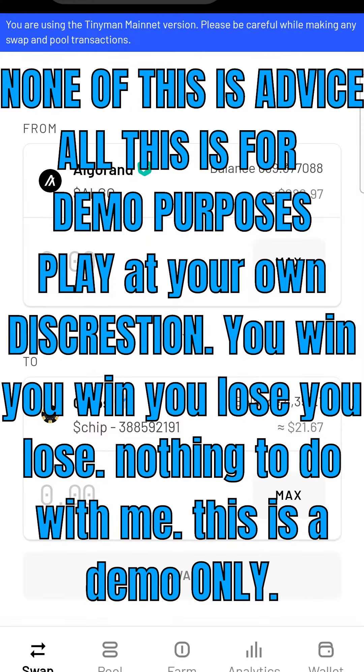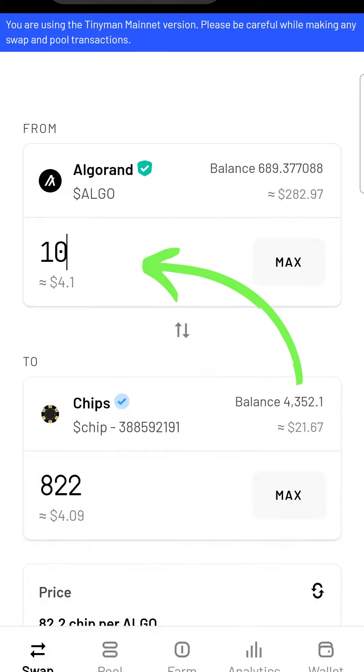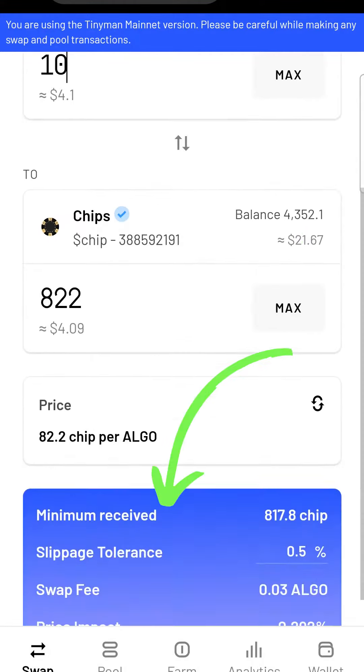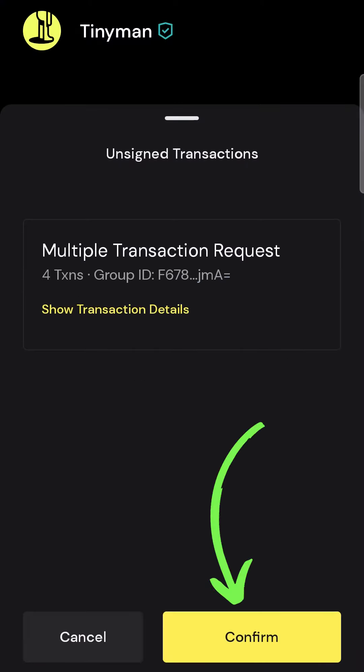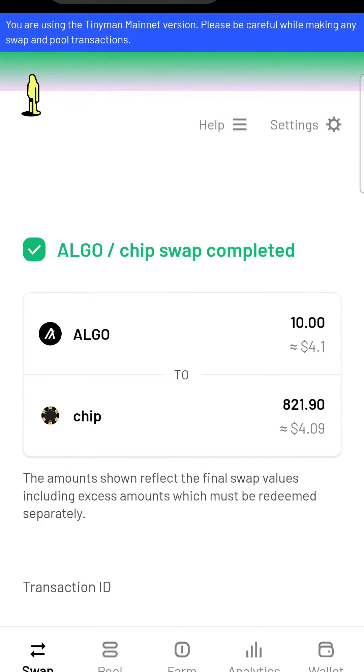This is tinyman.org. All you got to do is press how much Algorand you want to switch for chips. I'm going to swap 10 Algo for 822 chips. I'm going to press continue, confirm swap. When you press confirm swap, they're going to ask you to confirm on your Algorand wallet. Press confirm, accept. When you do that, it's going to load — it's going to take approximately three or four seconds. That's it, it was complete.